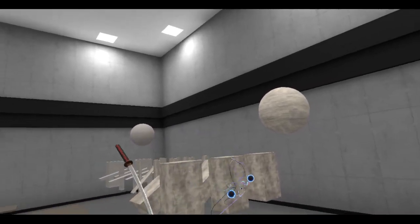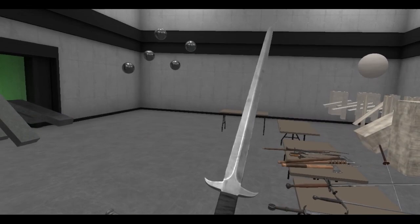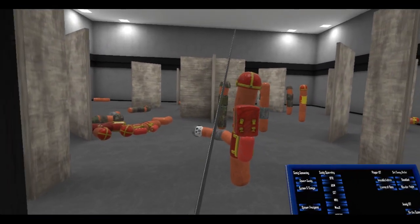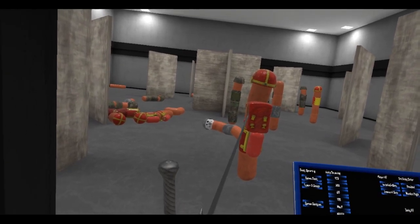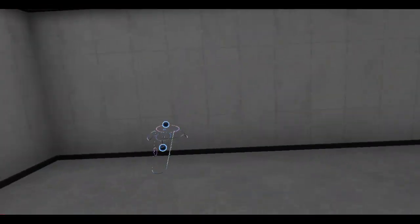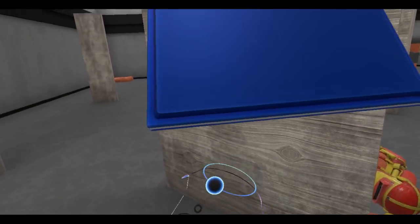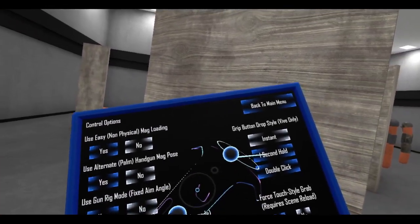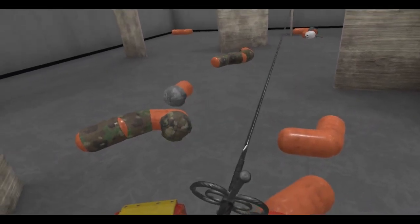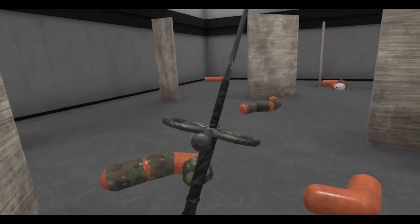I'm gonna throw this katana — that didn't go too far. Let's try this thing; I have no idea what this is called, but wow it is pretty big. I'm gonna try to get a running start here and try to skewer this guy. Nope, that didn't work. Oh well, there's my sword — I keep dropping it. You know what, I'm gonna change an option. Let's go to Input and Controls — one second. Theoretically I can click the grip buttons on my controller all I want and I won't drop my sword.